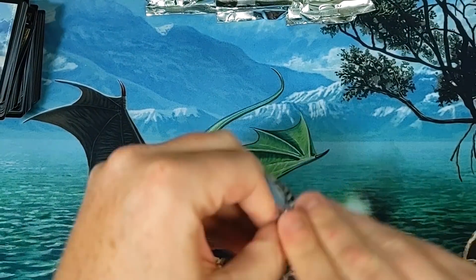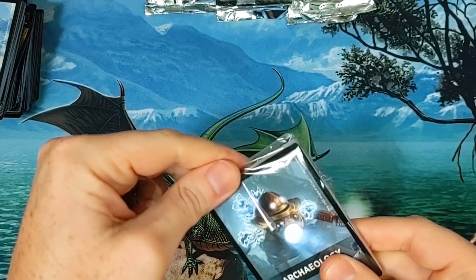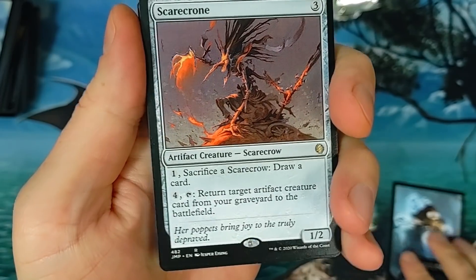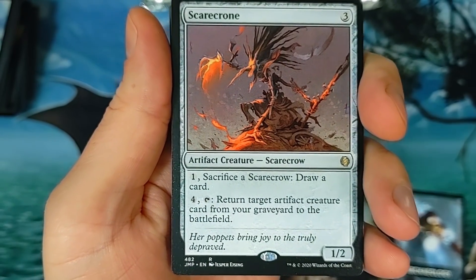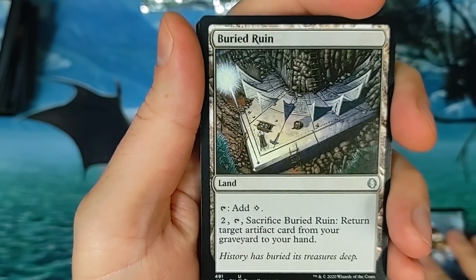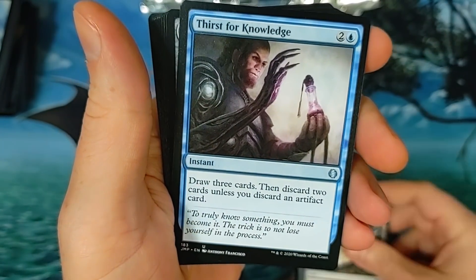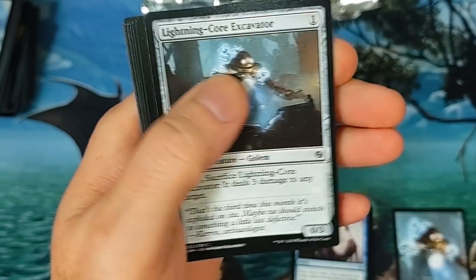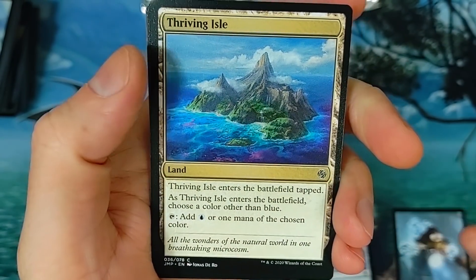I'm actually gonna use these to play with my kids and have some fun, you know, be a homey fella. Scarecrone — not bad, that brings in a pretty little penny too, roughly six or seven bucks. Buried Ruin — wow, hot dogs! Juggernaut and some other stuff. Keep your Spell Bomb — like the art on that. Thriving Isle — another little land.